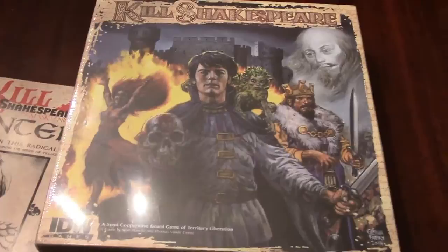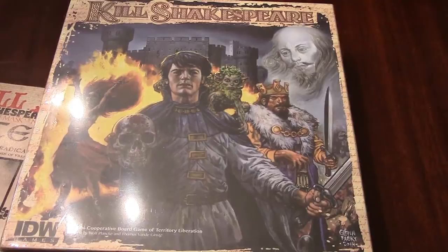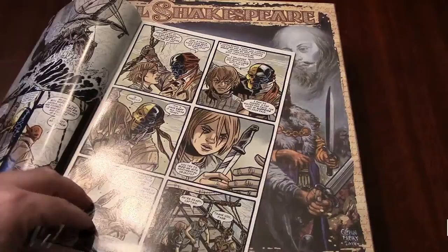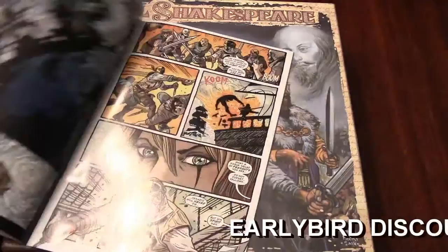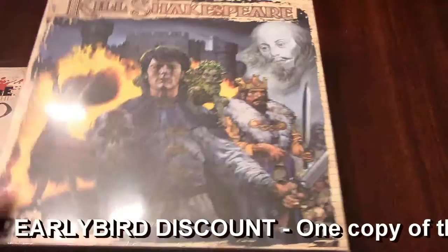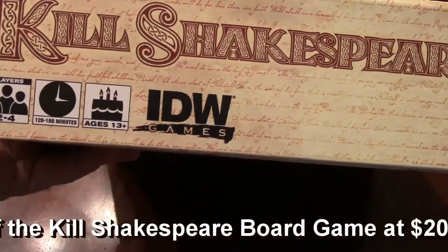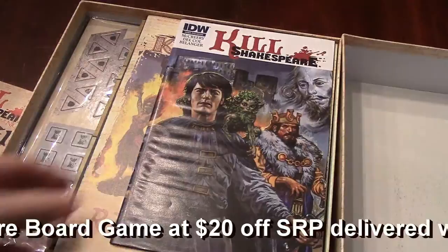We're going to continue on and start to look at something else. I think next up is Kill Shakespeare — another one I really liked. It's a semi-cooperative game that has a lot of cool mechanics in it. This is just an unboxing so I'm not going to get into the mechanics. But on top of my box when I got it was a comic book telling some of the story of Kill Shakespeare. You can see it's really well done, very professional, with a ton of dialogue and a lot of artwork and pictures.